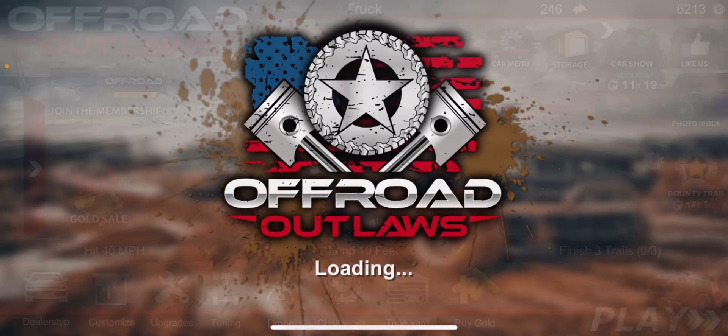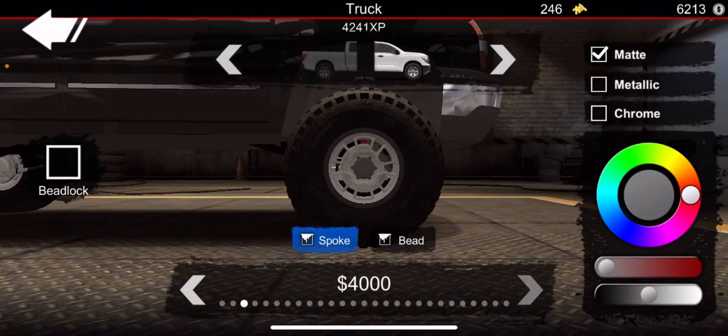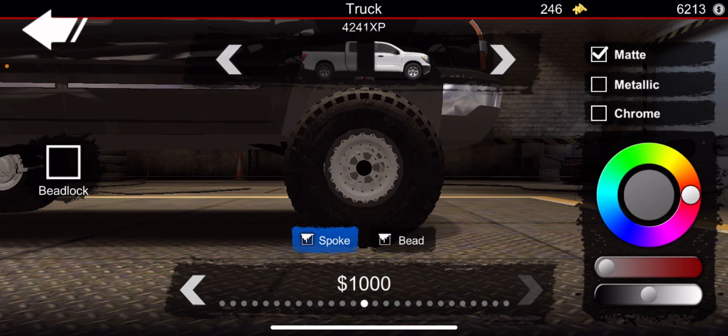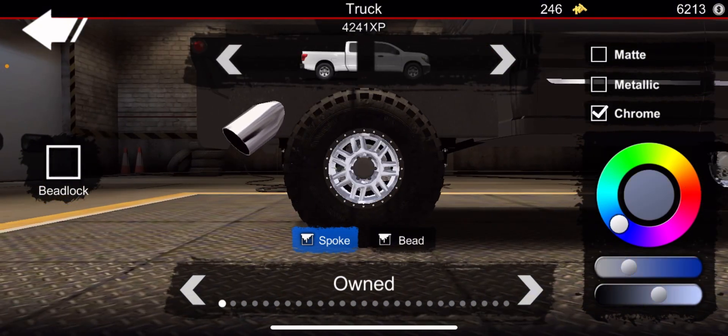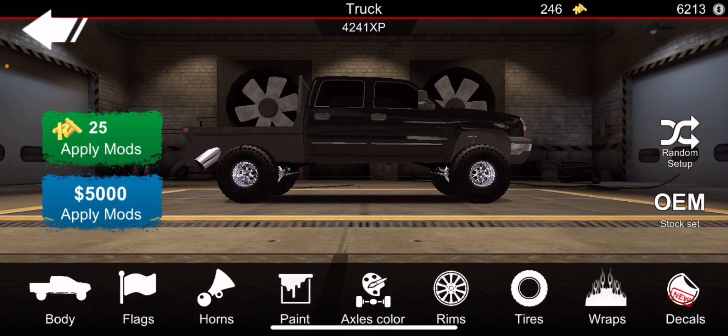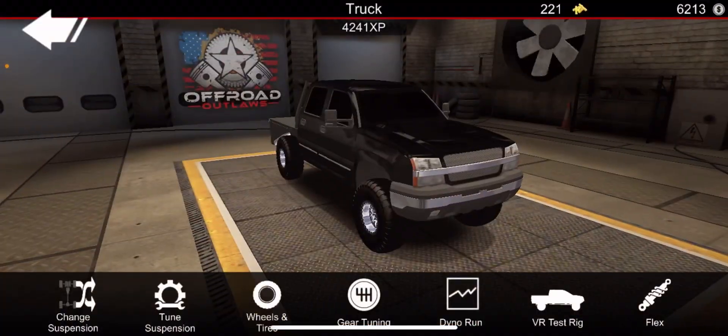Looking good, looking good. Rims — go all the way to the end, kind of sick. Chrome, chrome — get those rims. Sick. Pay for all that, and then we need some suspension.